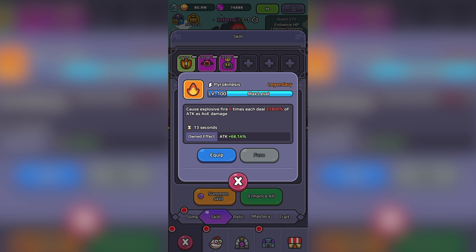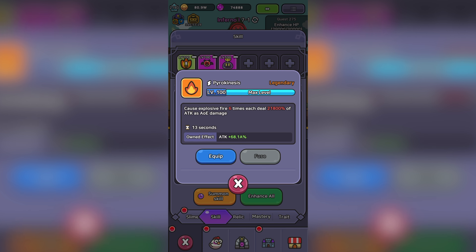Essentially, once you have the total skill damage, divide it by the cooldown seconds, and you end up getting a rough estimate of how much damage you should expect per second.